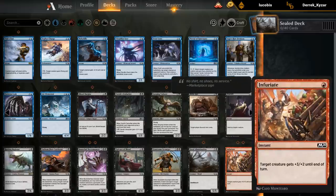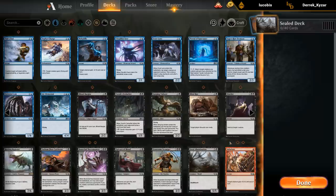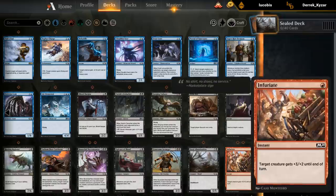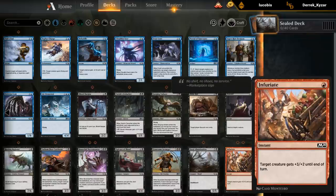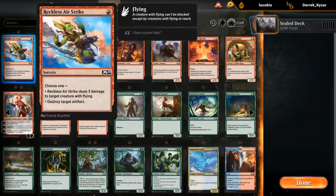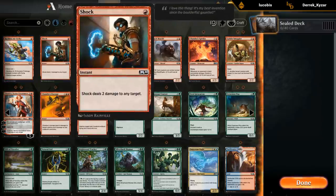Then in red we've got double Infuriate as a nice pump spell — +3/+2 for 1 mana. For a super aggressive deck wanting some combat tricks, this is a pretty good one. Almost Giant Growth, just couldn't quite get the 3 toughness. We've got Airstrike, which I don't think we're going to be main-decking very often, but it could be a nice sideboard card in best-of-three. Shock is back and is always pretty good — no exception here.